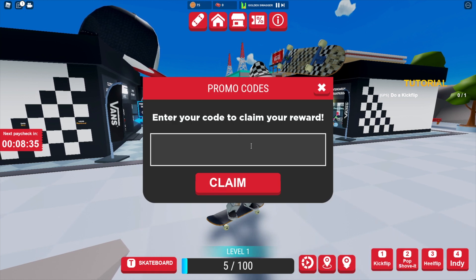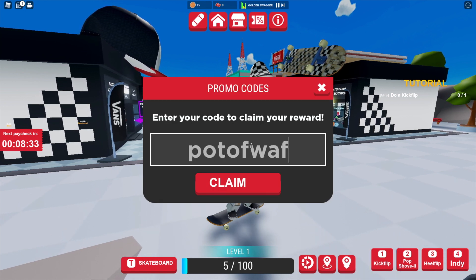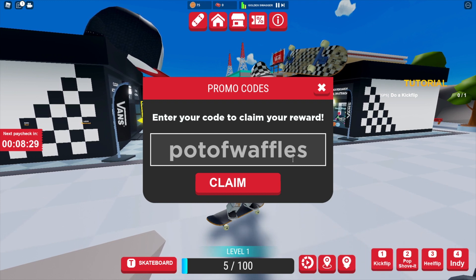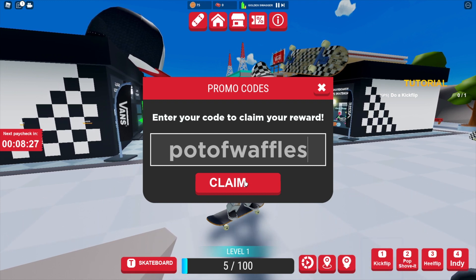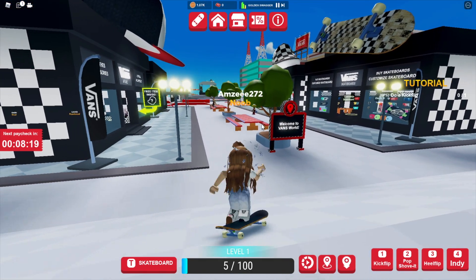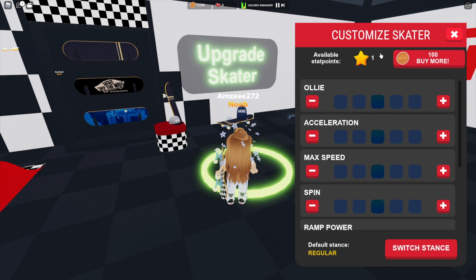The next code is potofwaffles, all in lowercase with no spaces. Let's click Claim — we got a thousand waffle coins for that one.